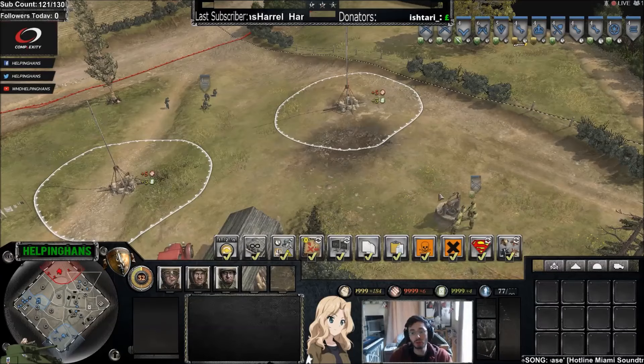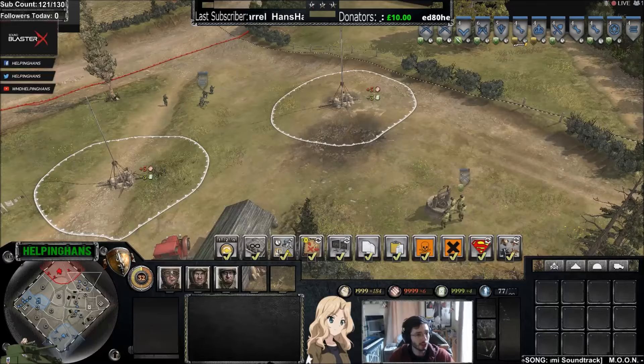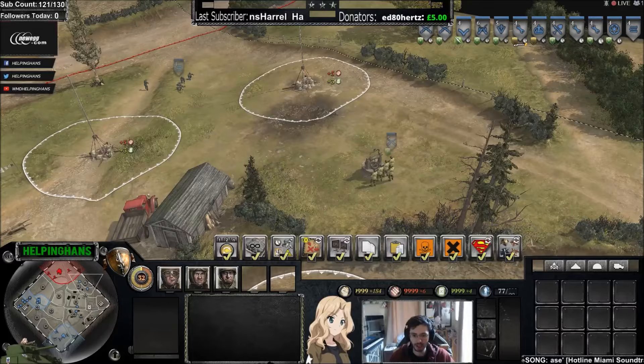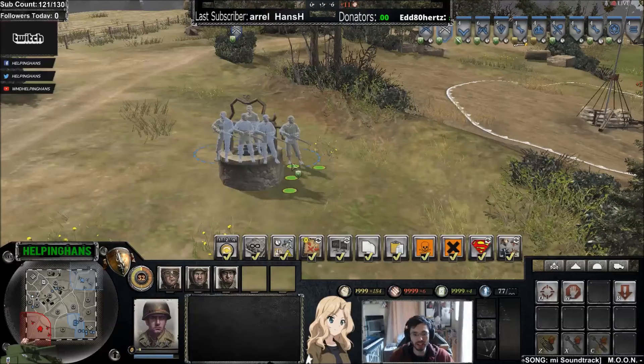Now I want to talk about how cover is directional, and this might trick you. Here we have a rifleman squad using this well against an enemy MG to gain cover. It looks like the entire five-man squad is going to benefit from cover. However, this one guy on the right-hand side isn't really in cover because he's sticking out from the well.